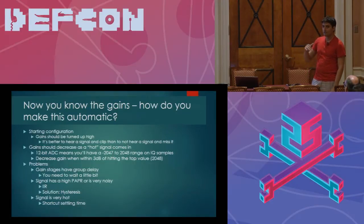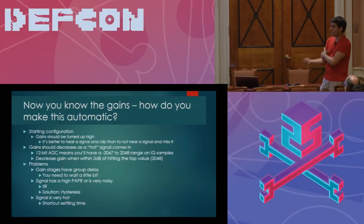What happens if you need to adjust your gains is that a very hot signal will end up clipping your front end. It's much easier to detect a front end that's been clipped than to detect a signal that you don't have the proper amplification to see. So the AGC puts the transceiver into a very high gain state and then adjusts the gains depending on an algorithm I'm going to discuss.